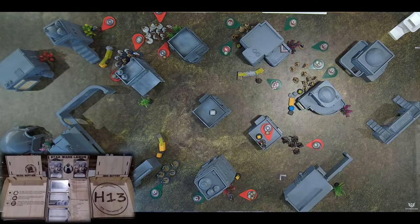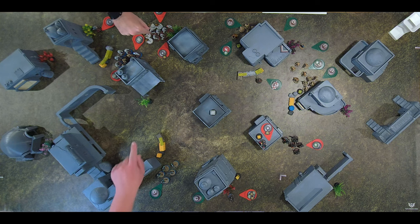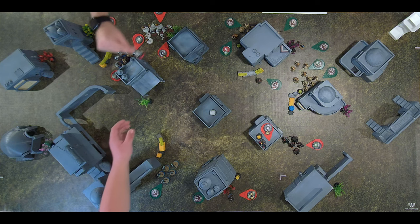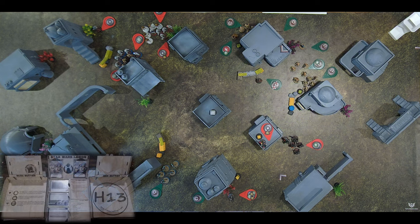We'll go with the regular Storm Troopers. One hit, just take one off the board. Which one do you want? The one to the right - the one to the right of it. No more rocket. I thought he was holding his hand on the one to the right. I had the rocket launcher one down there. Pierce two. I rolled two blocks - take two Shore Troopers off.